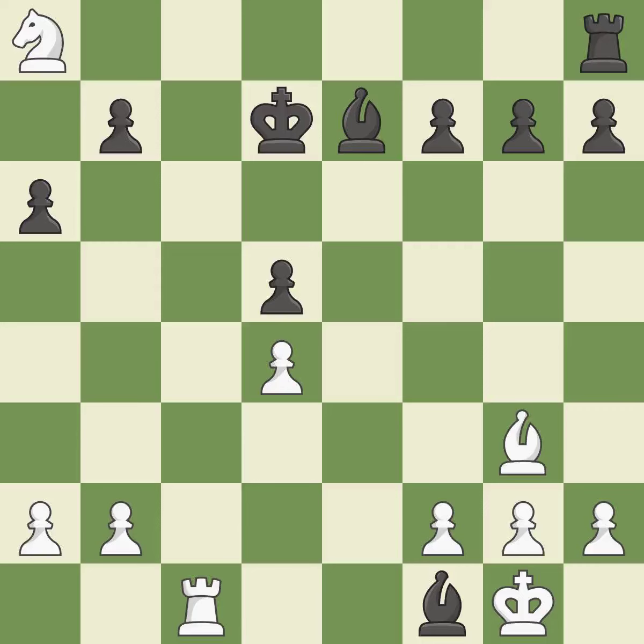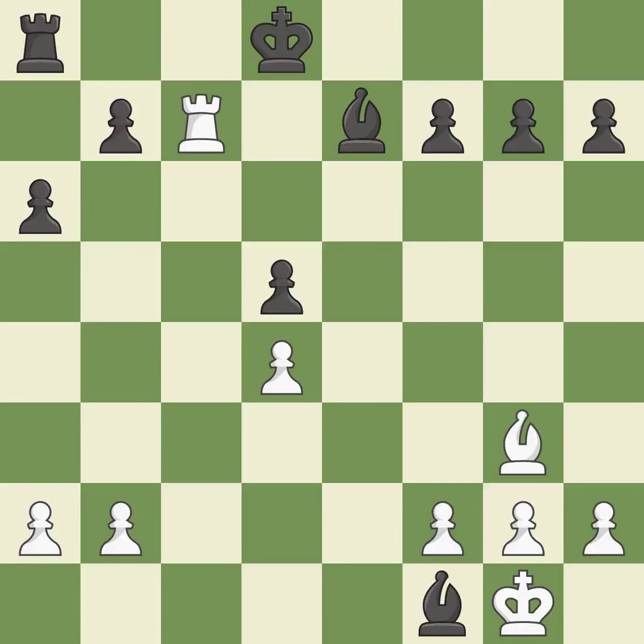This misses a chance to make a pawn-winning threat — it is incorrect. This activates a rook by developing it off of its starting square — this is the only good move. This stops the opponent from being able to fork pieces — it is a great move. This makes winning a pawn a possibility — it is ideal. This moves the checking rook farther away — it is ideal.